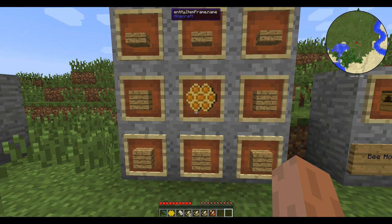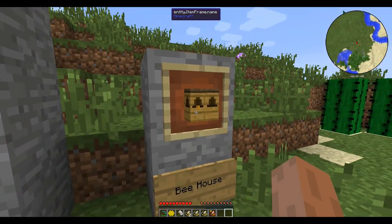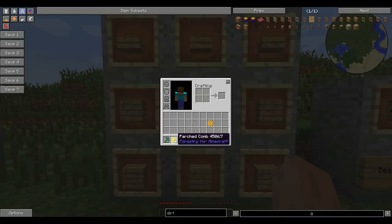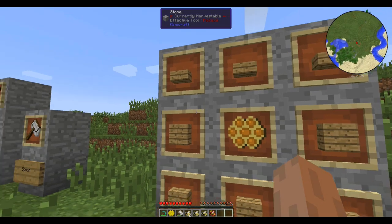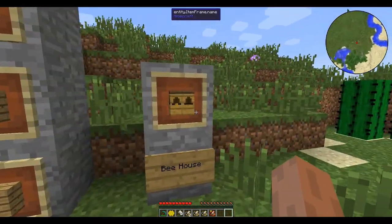I want to show you the first tier in bee houses, called the bee house. This is what it looks like — a little honey dripping. This is the recipe: put any honeycomb in the center, all wood around it — it doesn't matter what wood — and slabs, and you will get the bee house.